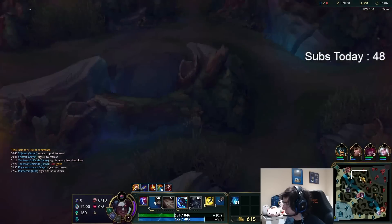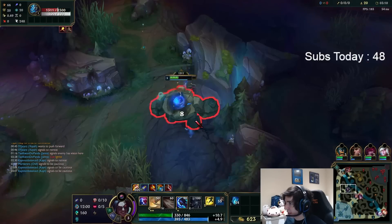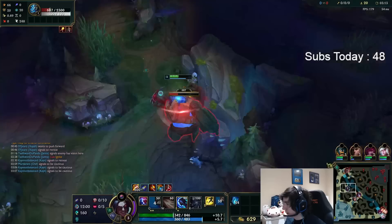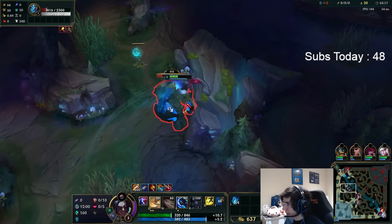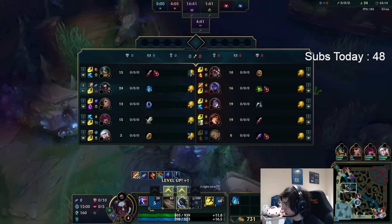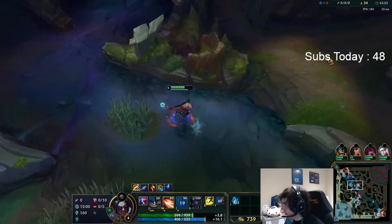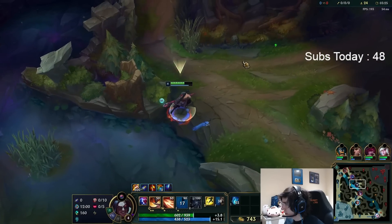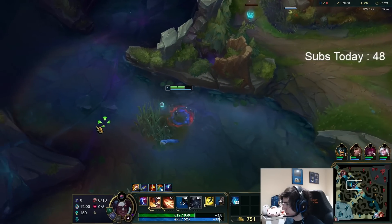I'm just going to pop my potion. Going to ping out where Belveth is — she's full clearing up. She should be on Raptor Krugs depending on how fast she was. We also have a ward right there, so we're pretty safe. So usually after this camp, I like to kill by Q-ing through the wall like that. Deep Belveth, 16 CS. Didn't farm two camps. Put a ward right here.